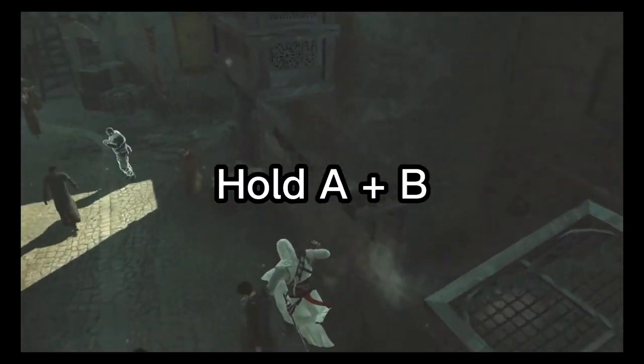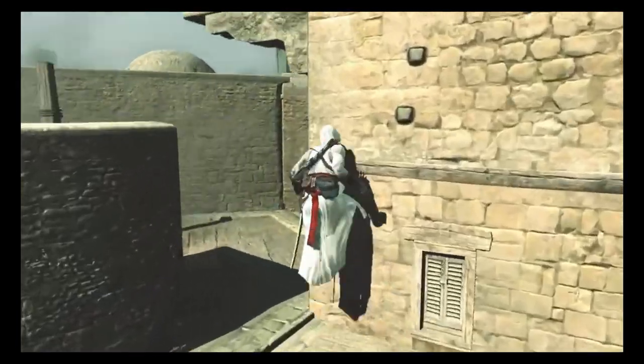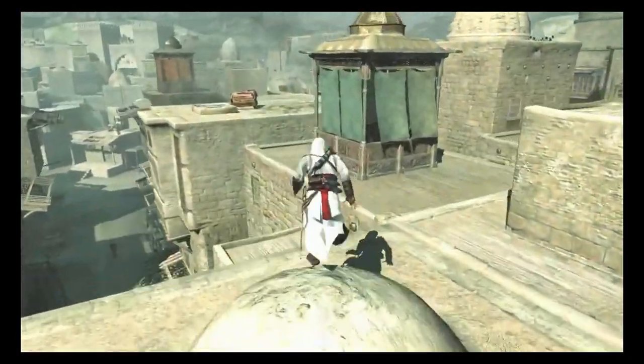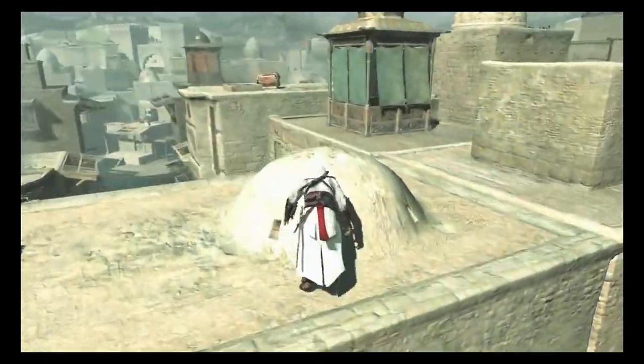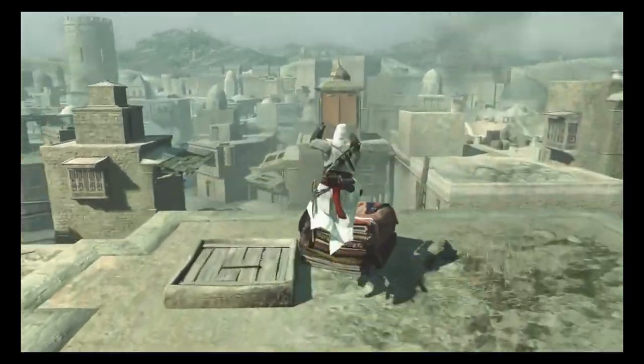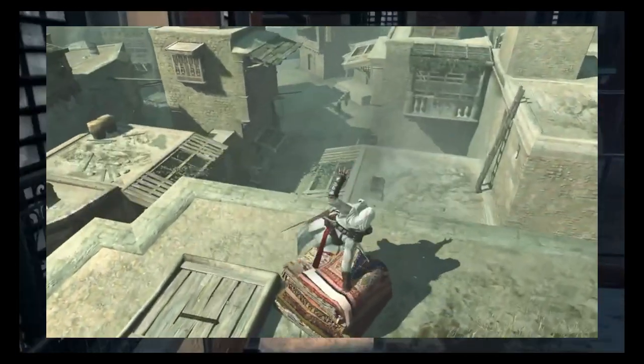A lot of people never knew about it until a decade later because you had to perform this move by holding the B button — like catch ledge holding A. But I found out you don't actually have to hold A with B all the time; only when you're jumping to a beam. If you just want to vault over something in front of you, you can hold B after parkour-starting up. I think they intended to implement it smoothly like that, but it was completely removed by AC2.